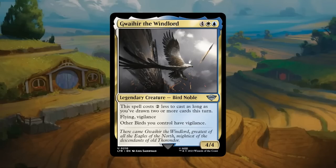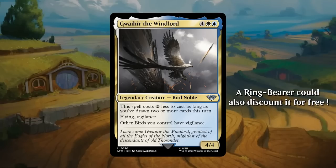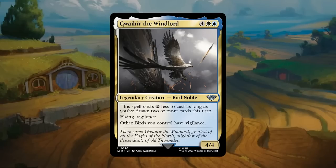Gwaihir, the Windlord: six mana in blue-white for a 4/4 legendary bird noble at uncommon. It gets a two-mana discount as long as you've drawn two or more cards this turn — so drawing for the turn plus casting a one-mana cantrip lets you cast Gwaihir with five total mana. It has flying and vigilance, and other birds you control have vigilance. There are a couple additional birds in blue and white that might benefit. A 4/4 flyer in this set is quite large and can close out games quickly — worthy of a B.